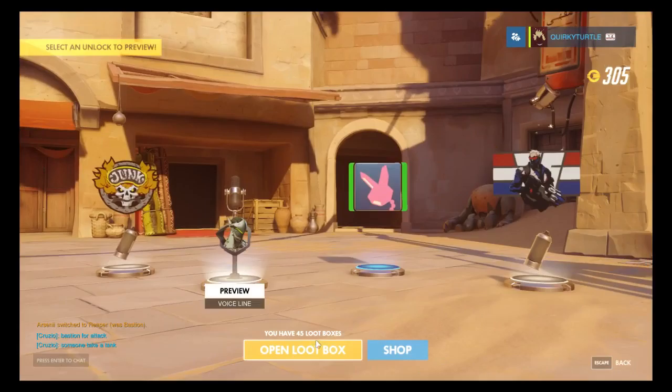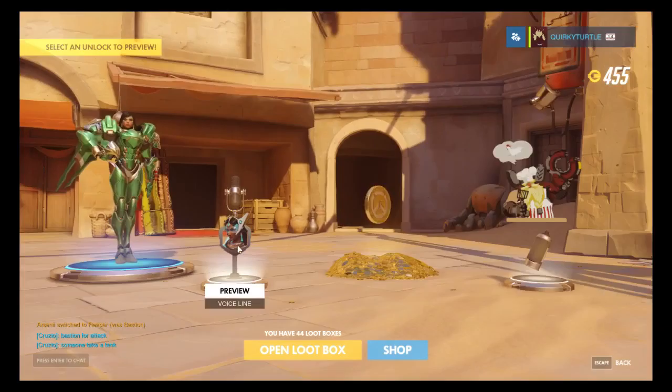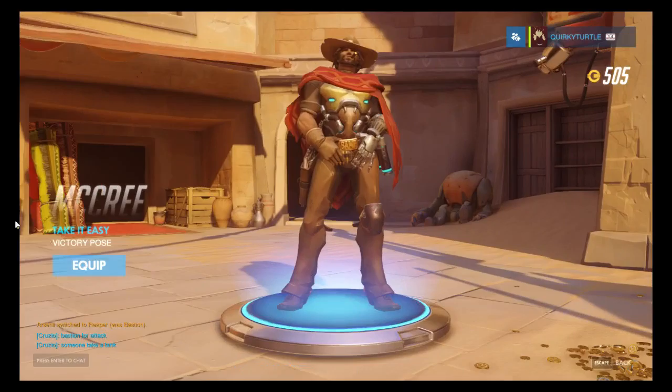Next box: three player icons, two sprays, one I already have, and a voice line for Genji - pretty disappointing. Next box we get an epic! Some gold - 150. We got an emerald skin for Pharah, a voice line for Symmetra, another voice line for Symmetra, and another spray.